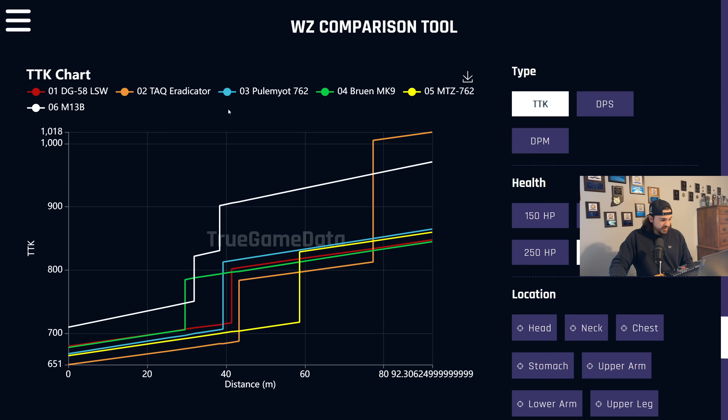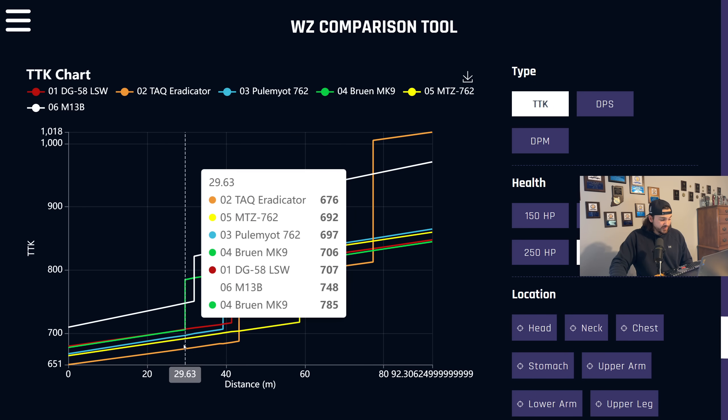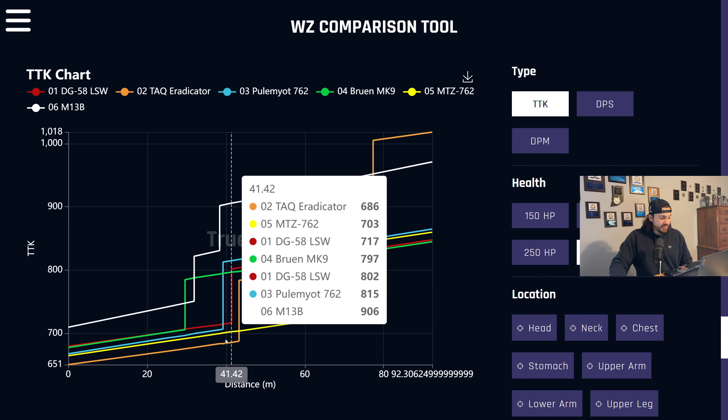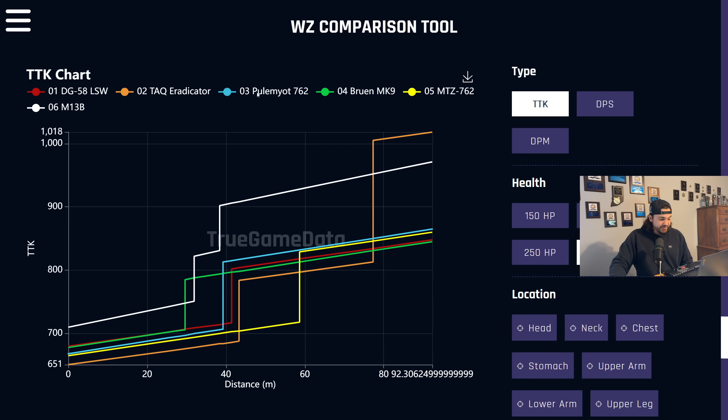The Bruin and the Pulum Yacht are both very, very similar. The Bruin has a shorter damage range — green drops off at 30 meters and the Pulum Yacht drops off at 40 meters. They both perform very well. The benefit of the Bruin is you can get a 60-round mag, so it feels more like an AR. I think all of these top five weapons are very meta options, kind of interchangeable.